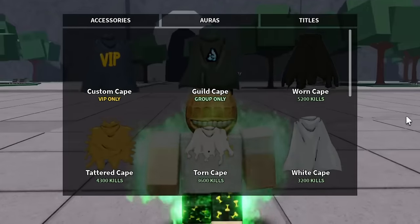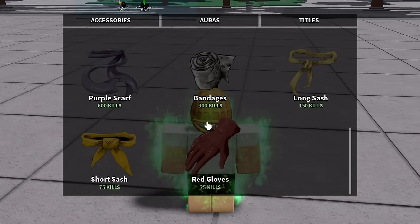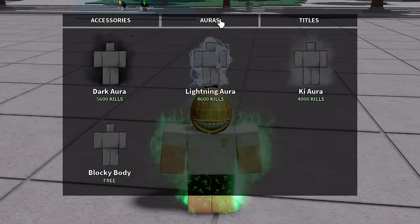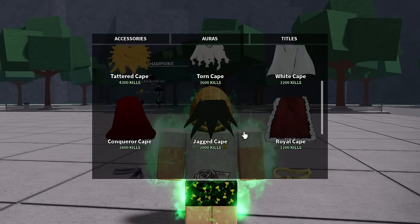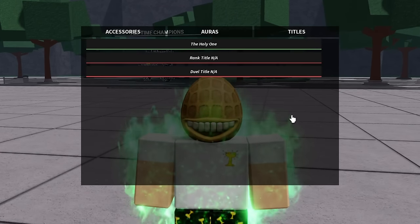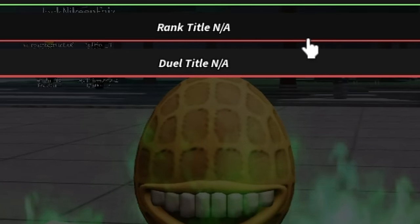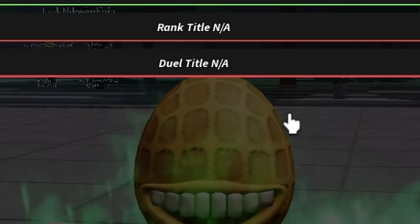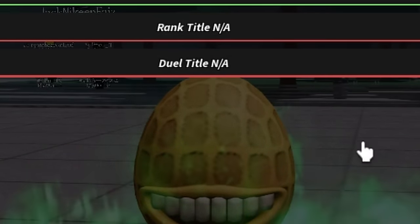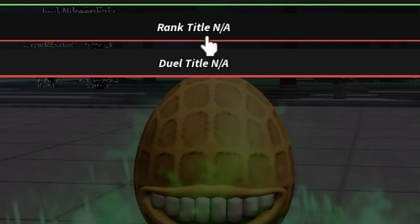There's also a new cosmetics menu. This one is cool — long overdue. There are no new cosmetics, just a new menu, but now you can actually see what you're grinding for. Same with auras and titles. This is cool because you can have multiple titles — one from kills and one from ranked. So you can do the rank title, which I think is the one with kills, like S class, A class, all that.